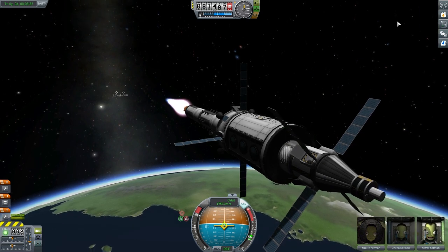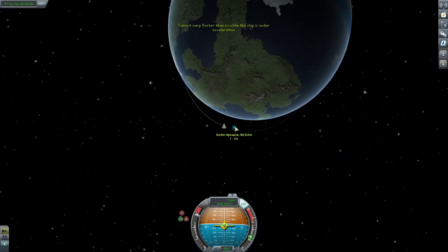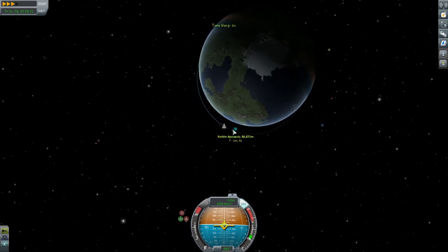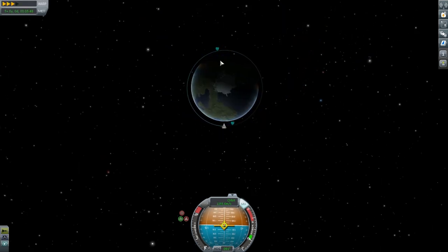That was a really easy way to make 17,000 in funds, and we can do the same thing at the MUN's orbit. We're circularizing our orbit around Kerbin. All that science going into our mobile lab — that 45 science we just collected — has to be processed over time before it can be transmitted back to Kerbin. So there is a large wait time; it's not instant science.